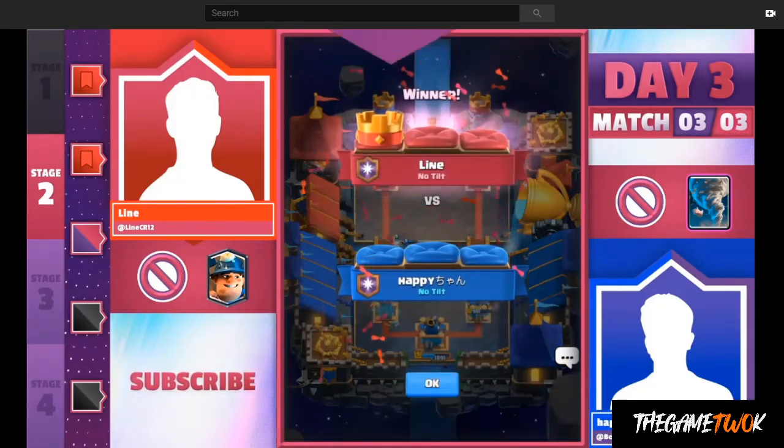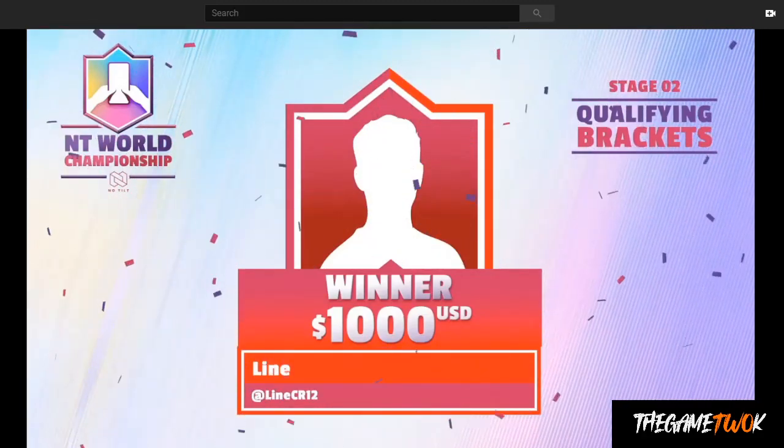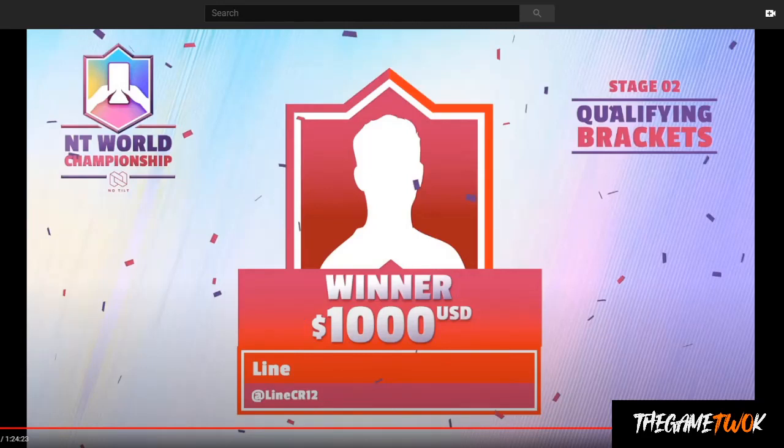Really, it was that play to separate the Mega Minion and the Lava Hound that turned the table. That allowed Lying to say, 'Okay, I'm just going to play defensive routes and hope for the best.' And he played just good enough defense to hold off Happy in the end. Congrats to Lying on this win. We're going to be breaking down some more grand final matches from Stage 2 coming up. Thanks for watching — be sure to hit like and subscribe wherever you're watching this, and I'll see you in the next video.